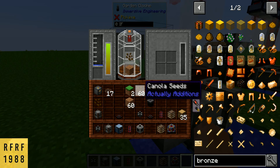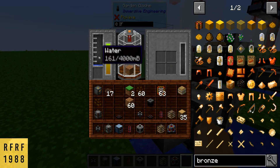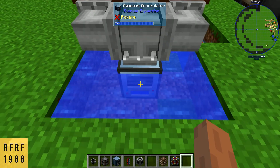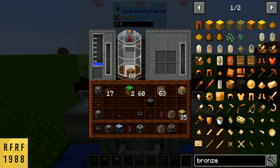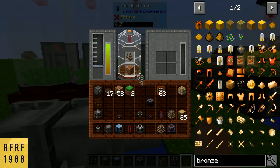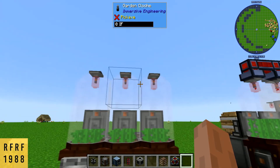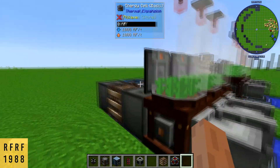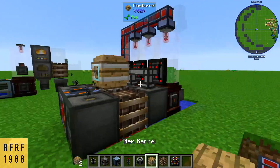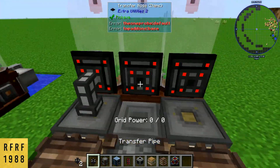After that, go into your Garden Cloches, put in your dirt, put in your canola seed — you'll notice it went up and the water is filling up in the tanks too. I used the Aqueous Accumulator because it doesn't need power. If you notice the crops aren't growing yet, that's because we don't have power going to these top ones — we'll get to that in a minute.